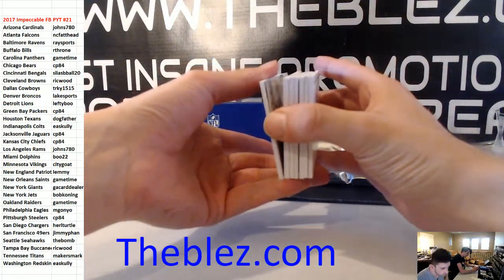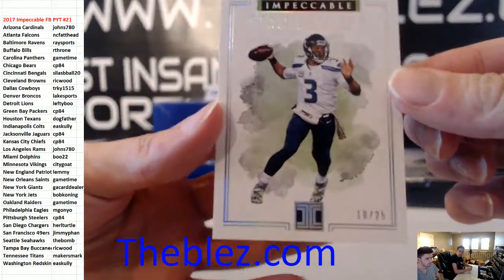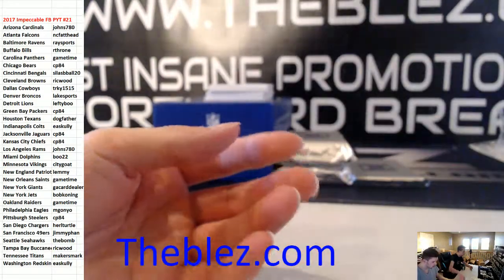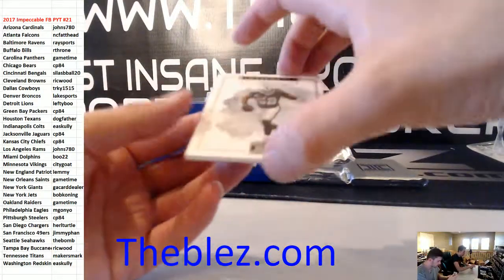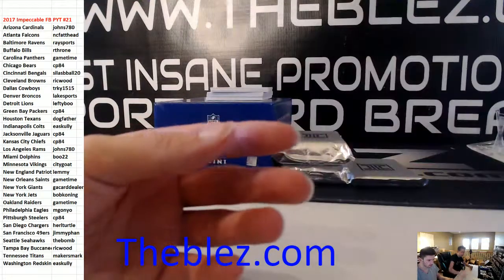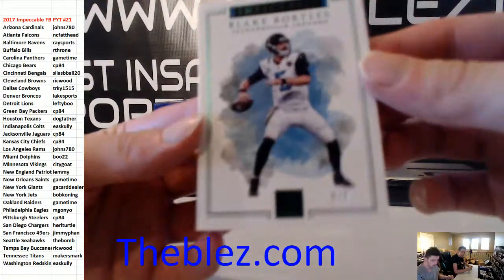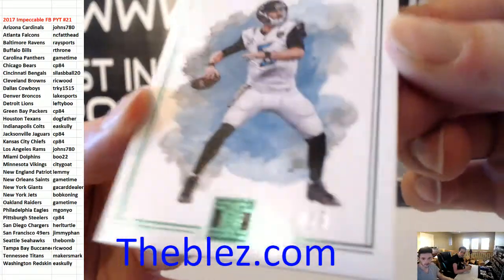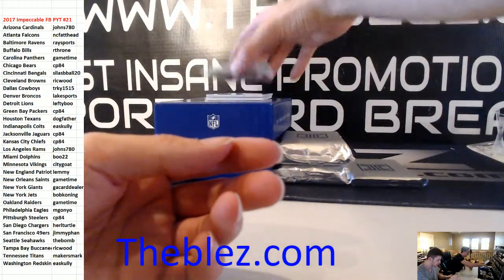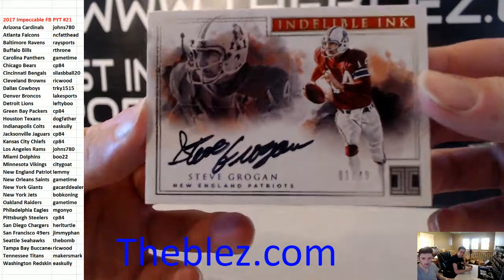Good luck everyone. To 25, Russell Wilson base, Seahawks. To 75, Khalil Mack, Raiders. And then we have to 5 — it's his jersey number — Blake Bortles, 5 of 5, Bortles base. First hit: it's to 49 of Steve Grogan for the Patriots.